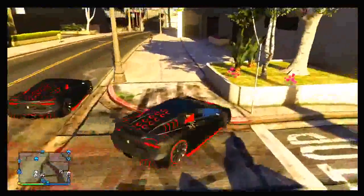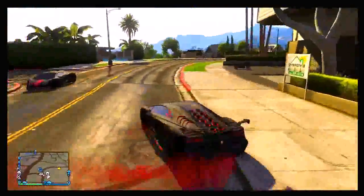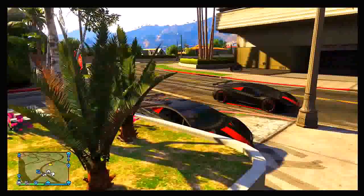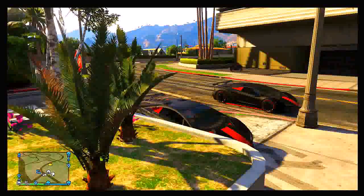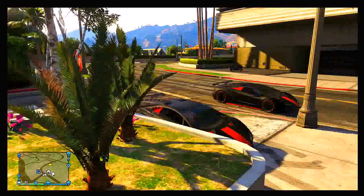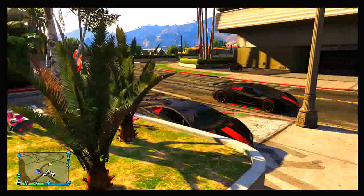If you do the insurance glitch on this vehicle, it will store in your garage and you'll have two copies of the vehicle you duplicated. Your friend can also do the insurance glitch on the duplicated vehicle and store it in his garage, which means you can technically give the car to your friend. To do the insurance glitch, have your friend — who is still in the game with you — find a new session.